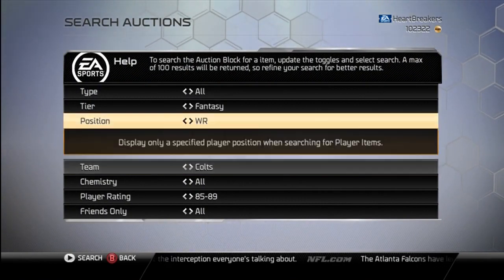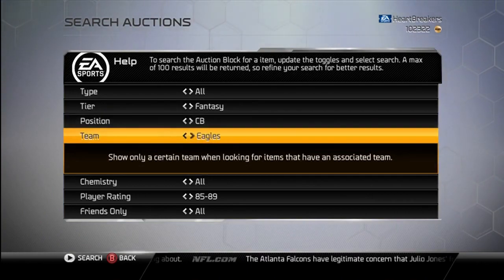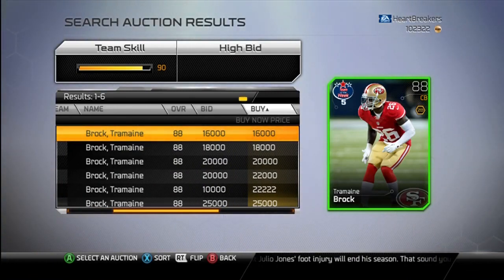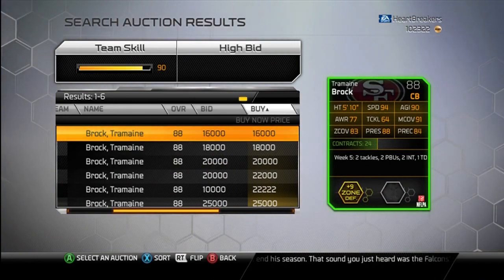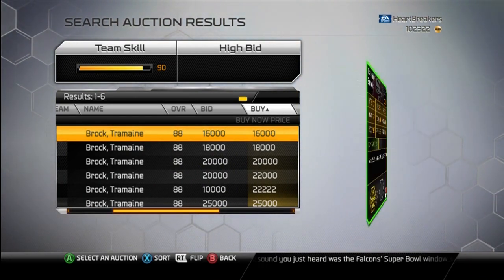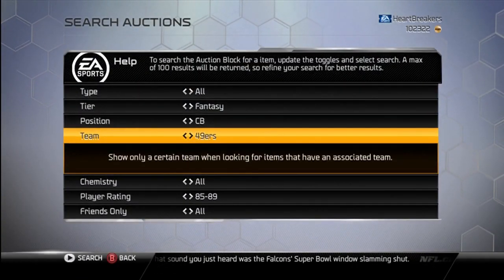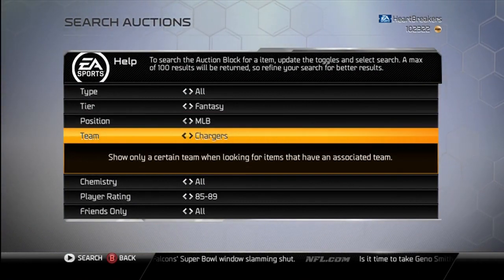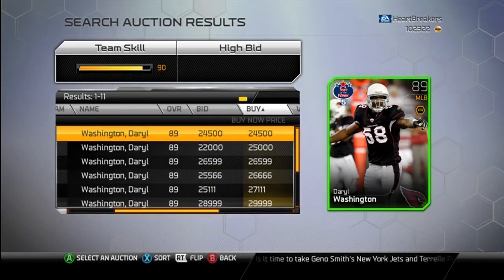Next we have Tremaine Brock, who is a cornerback for the 49ers. There he is, Tremaine Brock — 16,000. He is zone defense, 94 speed, nice, 91 man, 88 press. Pretty beast. I definitely want him, but it doesn't really fit my chemistry. I know a bunch of people have been talking about how chemistry doesn't matter. I don't know — it just gives me an element of challenge to the game to try to work with the chemistry. And I believe it still does do stuff.